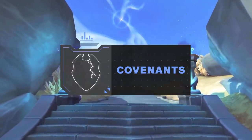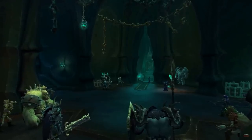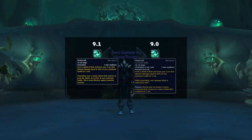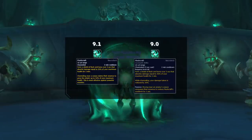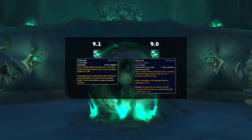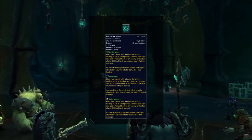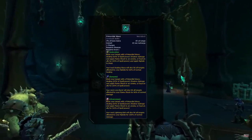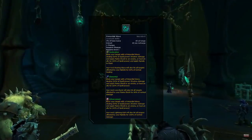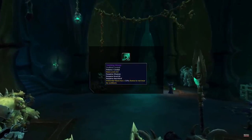Even though there was slight rebalancing to covenants in 9.1, your best option remains the same — Necrolord. Fleshcraft continues to be the strongest covenant ability, providing an added defensive that also received a buff in this patch. For your covenant class ability you gain Primordial Wave, which works great for elemental: giving you a free Flame Shock and causing your next Lava Burst to hit all targets with Flame Shock and your main target twice. Combined with the conduit Tumbling Waves, you get a ton of extra flame shocks, maelstrom, and burst throughout a game.